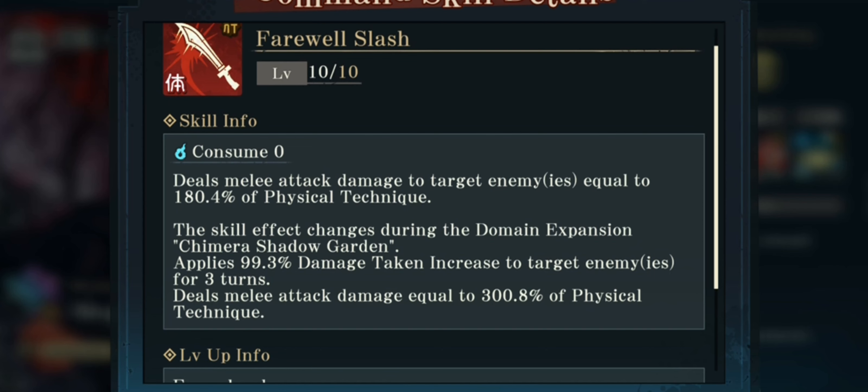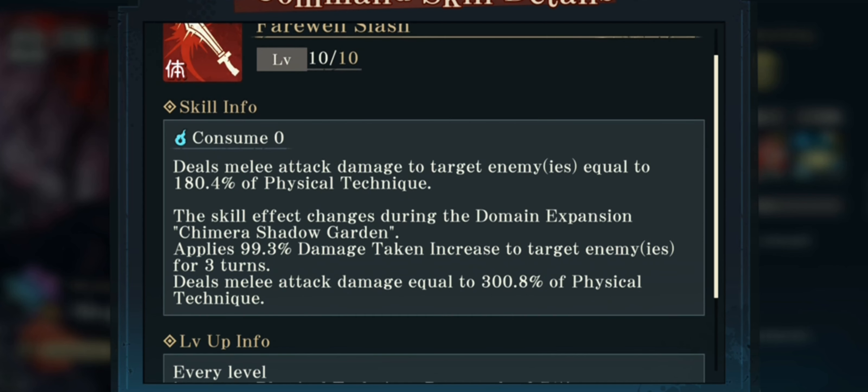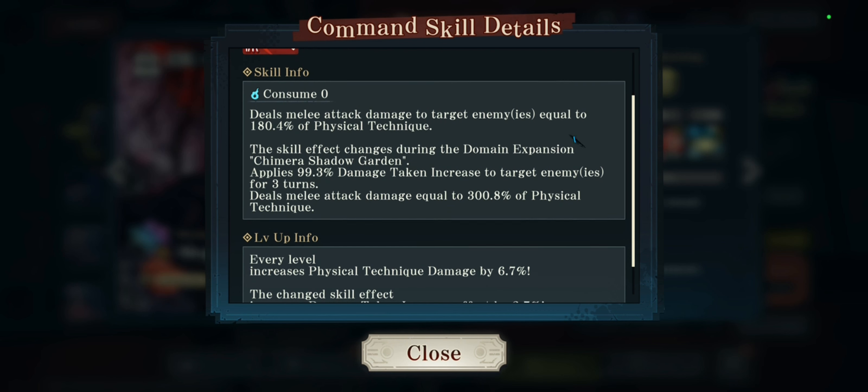His first ability consumes zero curse points and deals melee attack damage to a target enemy or enemies equal to 180% of his physical technique. This skill effect will change during his domain expansion, Chimera Shadow Garden, which applies a 99.3% damage taken increase to target enemies for three turns and deals massive attack damage equal to 300% of his physical technique.